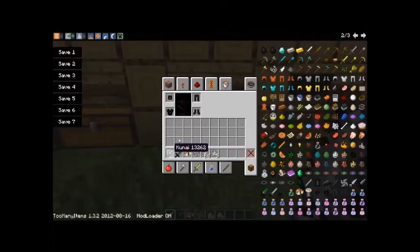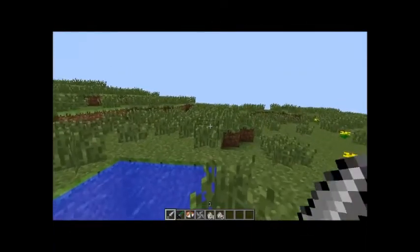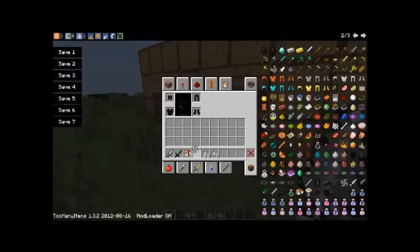This kunai over here — you're probably wondering how to make it. A kunai is only made with just a dagger, and then a shuriken, and the crafting bench.